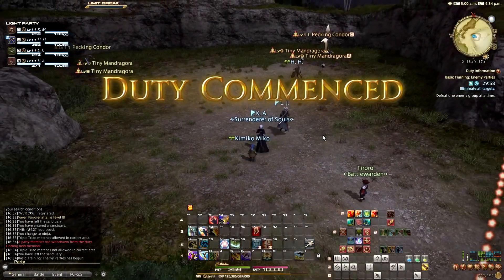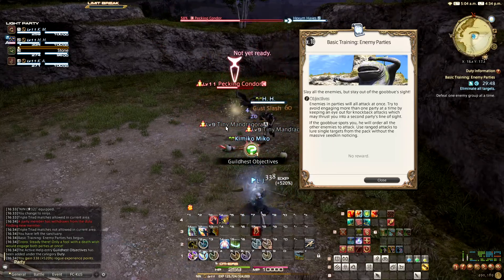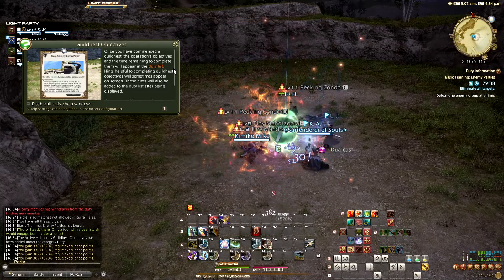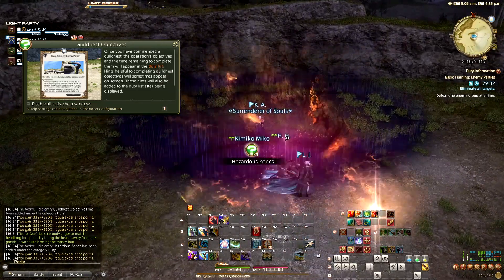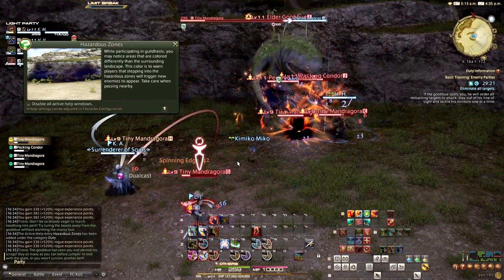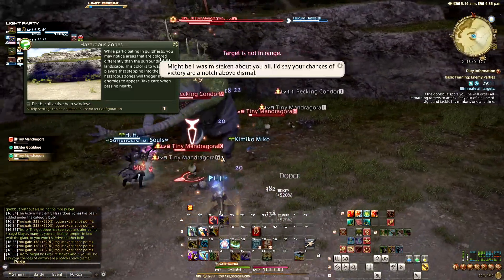So just what are guildhests? Guildhests are instanced duties that require a party to complete special tasks within a certain period of time. The party consists of one tank, one healer, and two DPS, with one exception — the last guildhest requires a party of eight people. Each guildhest is different and in some ways first introduces you to working with other players in a party system, assuming you do this before dungeons. If you're like me and forgot about them, you might not be trying them until after you've tried dungeons. I didn't actually try my first guildhest until I was well into the game, and I also haven't done all of them on my main character yet.